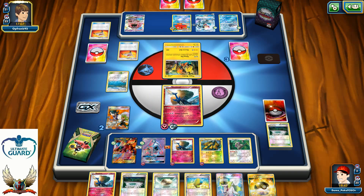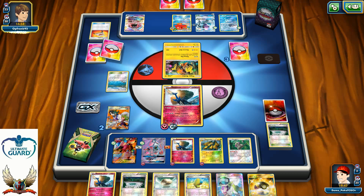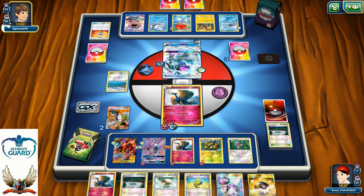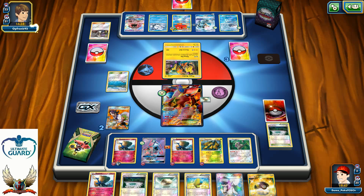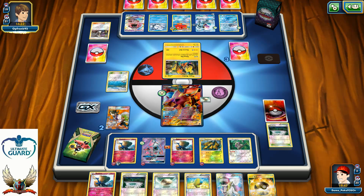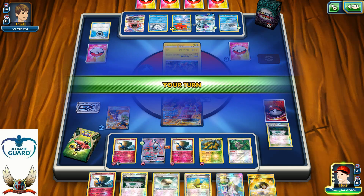Let's see what he can grab with another Rescue Stretcher. He decided to shuffle back Vulpix and Ninetales into his deck — in my opinion, that was a very huge mistake. You shouldn't do that, especially if you really want to find Aqua Patch and Energy card. He decided to retreat down to the Ninetales, which means this is a GG. There's a Guzma. I'm still confused with this decision. I know what he's trying to find — basically trying to knock out my Vulcanion, but since he retreated, that's not enough.